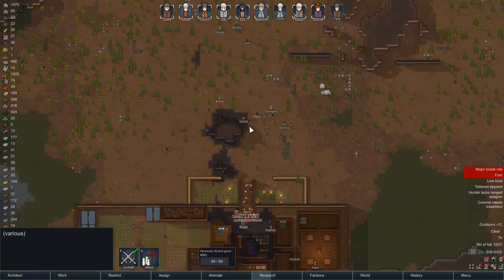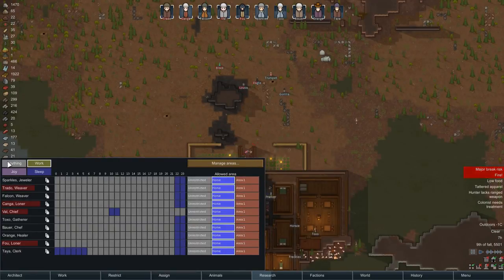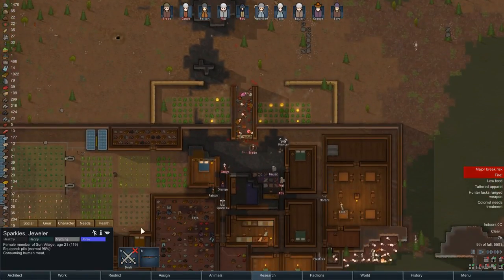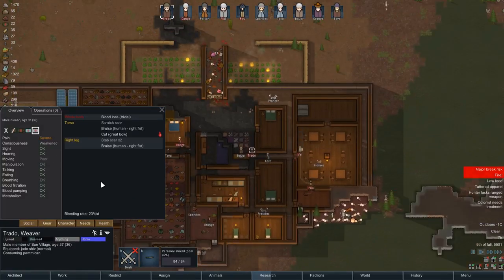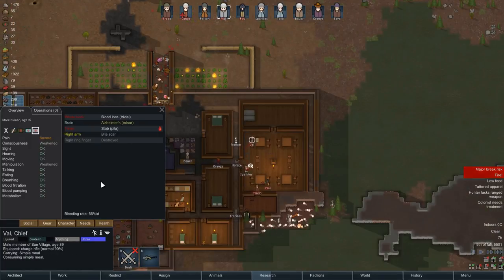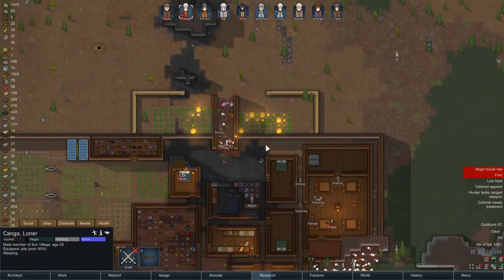We're going to let these people go since they're escaping. We need to put out the fires and unrestrict people — keep them within the home zone for the time being. People will need to be patched up. Taking a look at the listings: a few cuts and bruises on Tredo, a cut from a great bow on Kanga, a stab from a pillar on Val — I'm assuming from one of our own colonists — and Fu also took a stab from a spear. Hopefully doctoring gets done soon, and also putting out the fire.